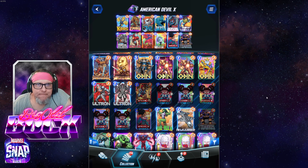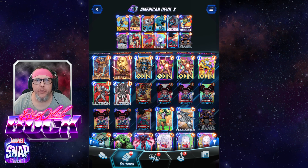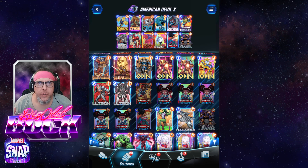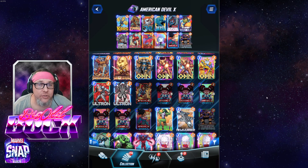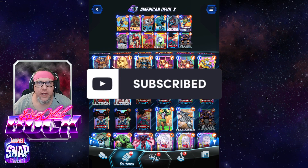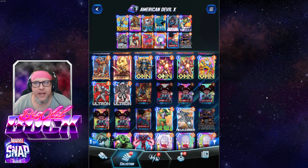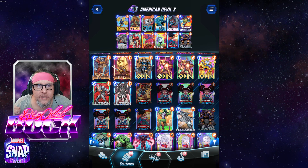American Devil X. It's another take on a Thanos deck. I'm going through a whole Thanos phase right now because I just got them like a week and a half ago, and I'm trying to figure out how many different builds I can make that are successful and win infinity tickets in Conquest. Right now there's not much else to do except try out new things in Conquest since we've already hit infinite. So today we're trying out this one — American Devil X. Let's get into it.